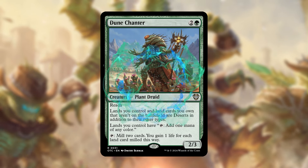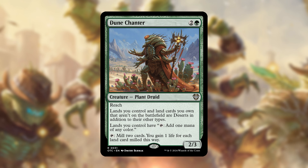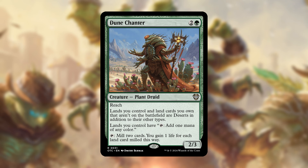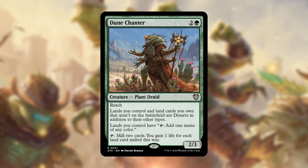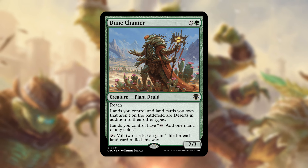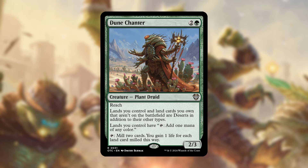Dunechanter is probably one of the more impactful cards in the deck — it makes all your lands deserts in addition to their other types, which is crucial for synergizing with Yuma. Your lands also gain 'tap: add one mana of any color.' Additionally, by tapping, you mill two cards and gain one life for each land card milled. It's easily one of the best cards in the deck: it maximizes Yuma's desert triggers and fixes your mana along the way.